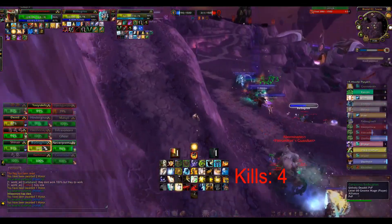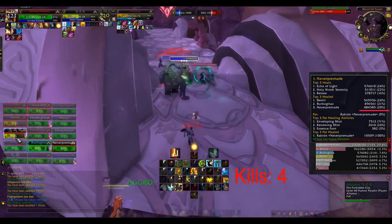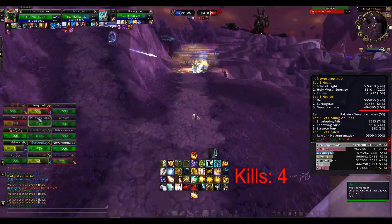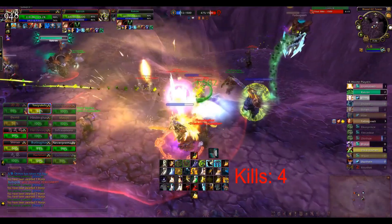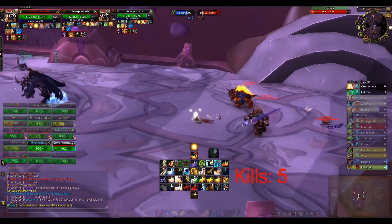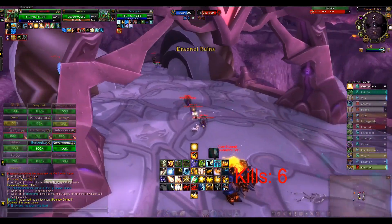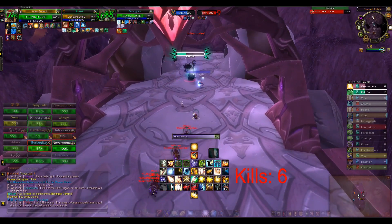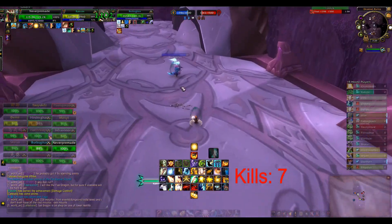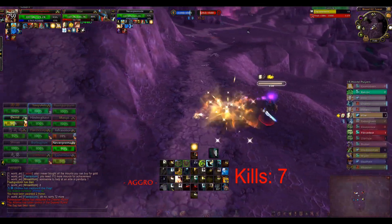There will be at least one person who says I am trolling and not helping my team. But not only was I first in healing in the whole battleground — I used only 20% of healing on myself and 80% on my teammates. This kill is the fifth. Now we are retreating but we can turn it around with a timely mind control. This is the sixth kill. Monk — seventh kill. And warrior — eighth kill.